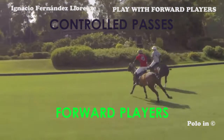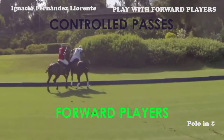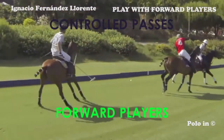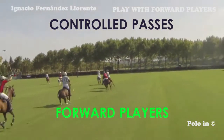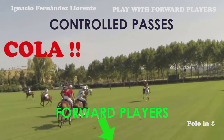In this example, the gray player doesn't see a passing opportunity with an under-the-neck shot, so he makes a very intelligent move. He makes a short pass with a backhand — excellent move. It is also important for the receiving player to know what his teammate can do, not to ask for an impossible pass. Here, for example, the red player is calling for cola, but his teammate cannot pass the ball that way because the red player is in the way.